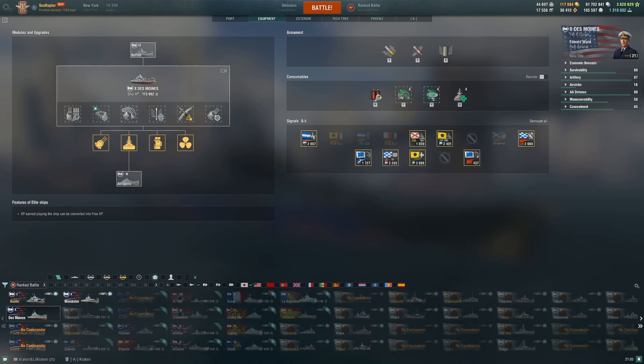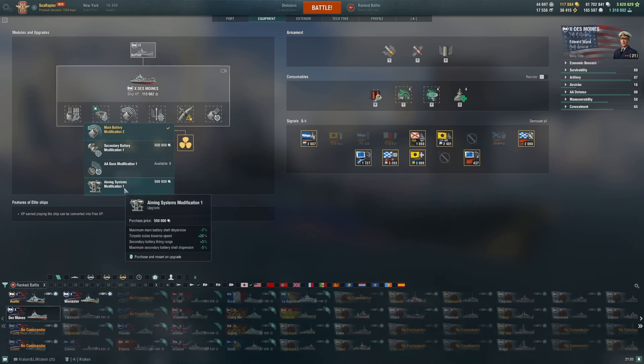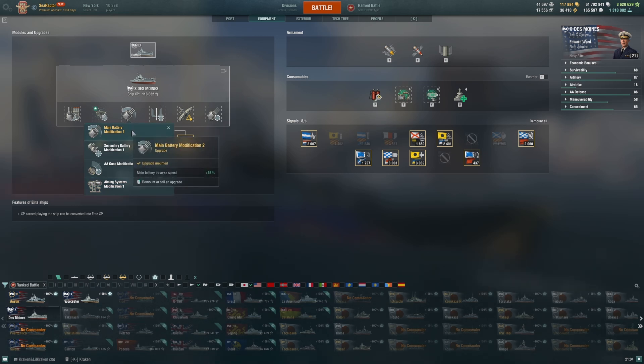I'm running turret traverse modification in slot 3. I've been saying all along that for heavy cruisers you want Aiming Systems Mod, but I break that rule here on Des Moines largely because of the reload speed — when you're throwing heavy cruiser shells downrange faster than most light cruisers can reload, you're less concerned about dispersion, because if one salvo misses, here comes another one less than five seconds later.